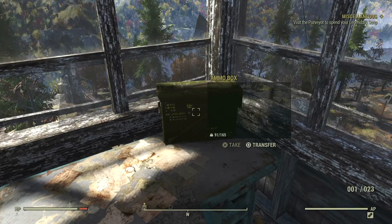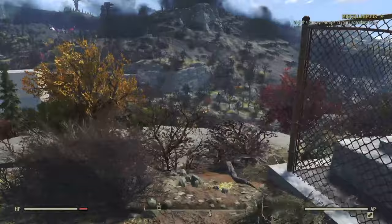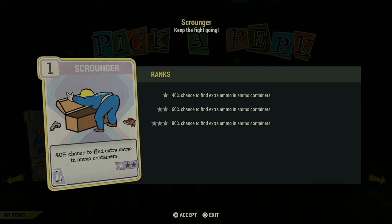You want to look for ammo boxes in places like lookout towers, guard towers, next to turrets at military locations, or any place that you think might have a military presence. There's a perk card called Scrounger that increases your chance of finding extra ammunition in ammo containers. I highly recommend that you have this, although it's not necessarily worth carrying around all the time, especially if you're a low-level character and you don't have very many points to use for perk cards. But when you go out hunting for ammo, equip it.